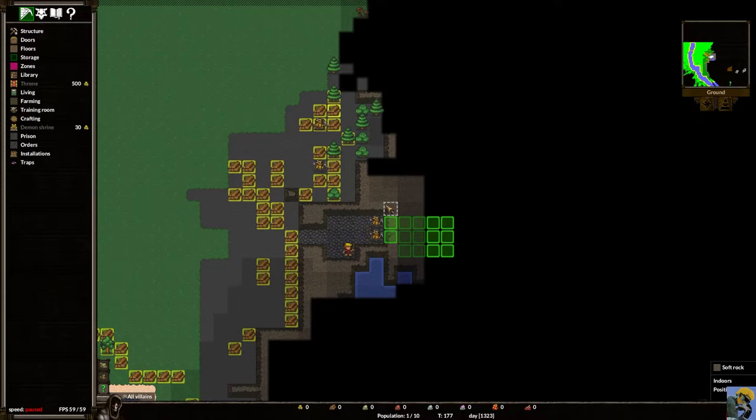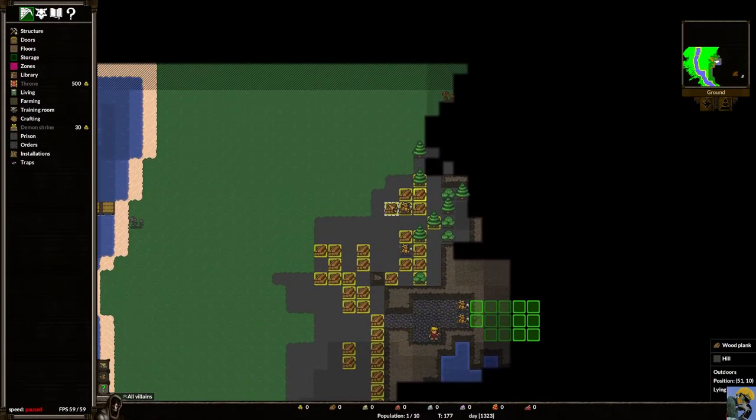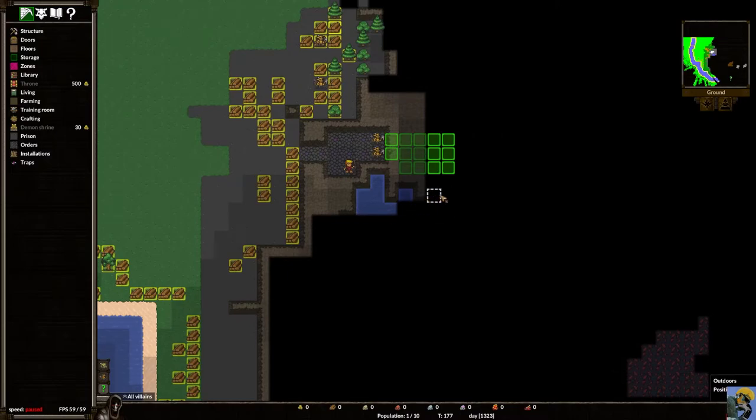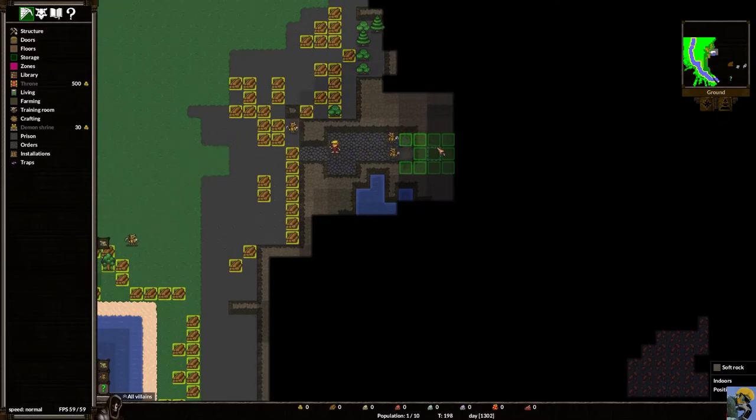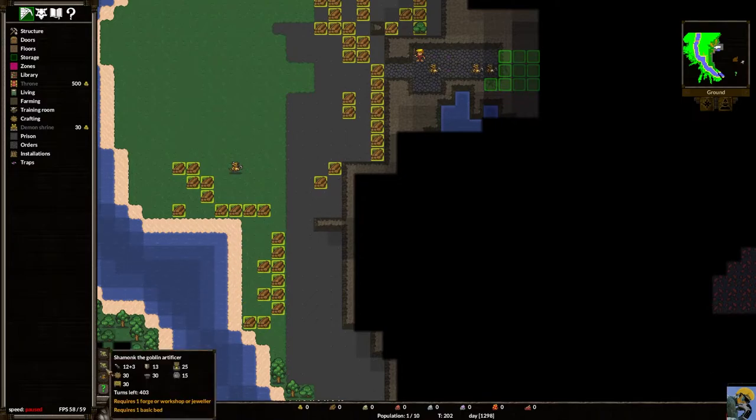It might look slow — no stockpile built yet, a lot to do — but you have plenty of time before any threats come, so just chill and let your imps chip away at the mountain while you plan. The only immediate concern is losing access to this artificer, but look — another artificer is already coming in right behind it, so that's great.